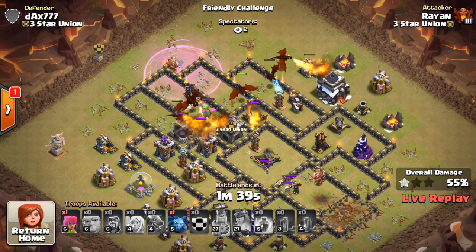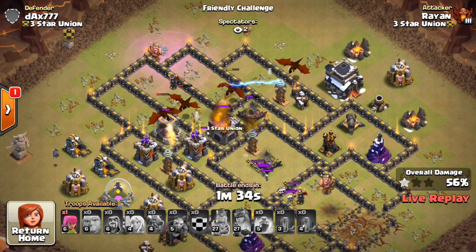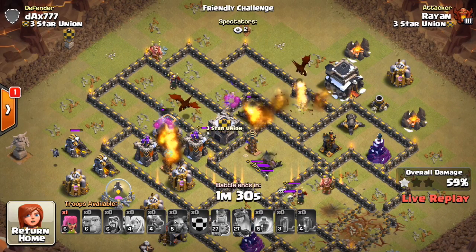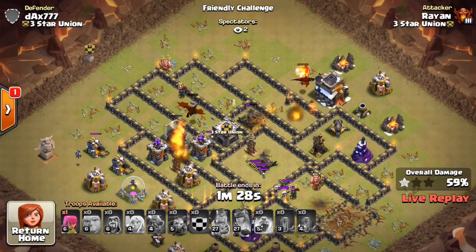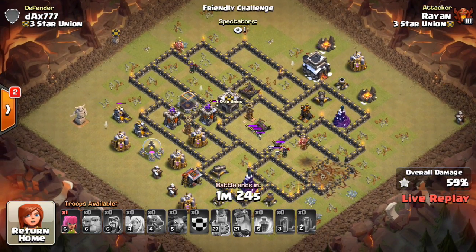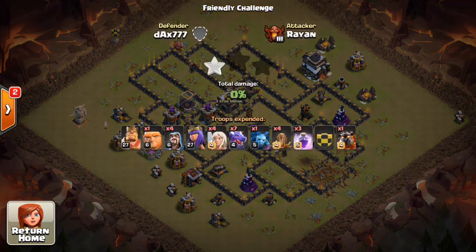The baby dragon does a little bit of work on them. They get hung up on the CC, the dark elixir storage. There's a little bit of HP in that area, then all the X-Bows, the Teslas. There's one air defense still left up — just too much for these dragons to handle. Awesome defense for that base. I was rooting for the base to defend. As much as I like my subscribers, I had to root in favor of the base I built.